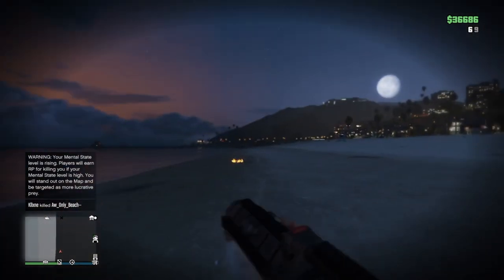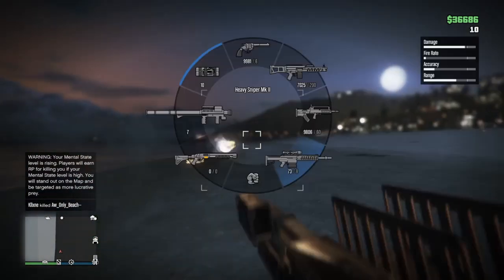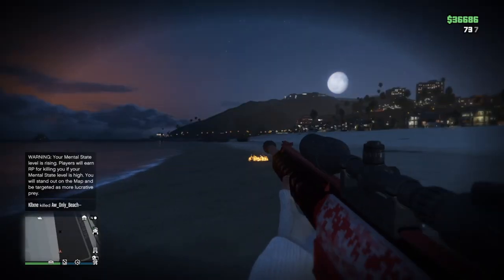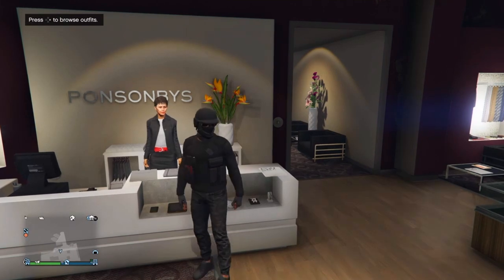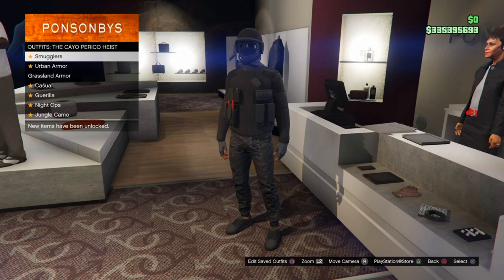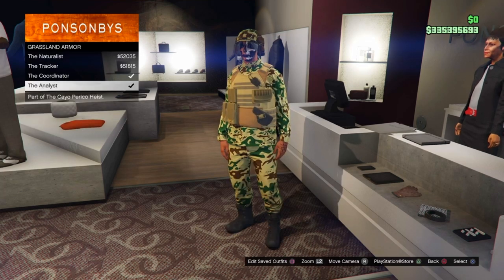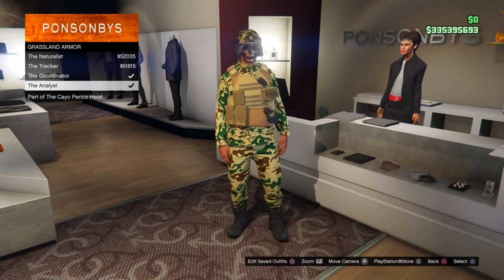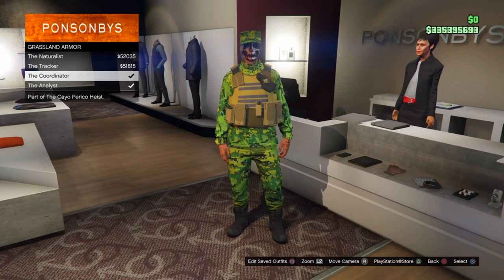I'm going to be showing you guys how to get the tan one, but the other ones use pretty much the same method. If you want the other ones you can skip ahead to the timestamps. First, come over to the clothing store, go to the counter, go through the outfits to the Cayo Perico heist outfits, and right here we're going to be choosing one of these two vests that have the tan pouches.